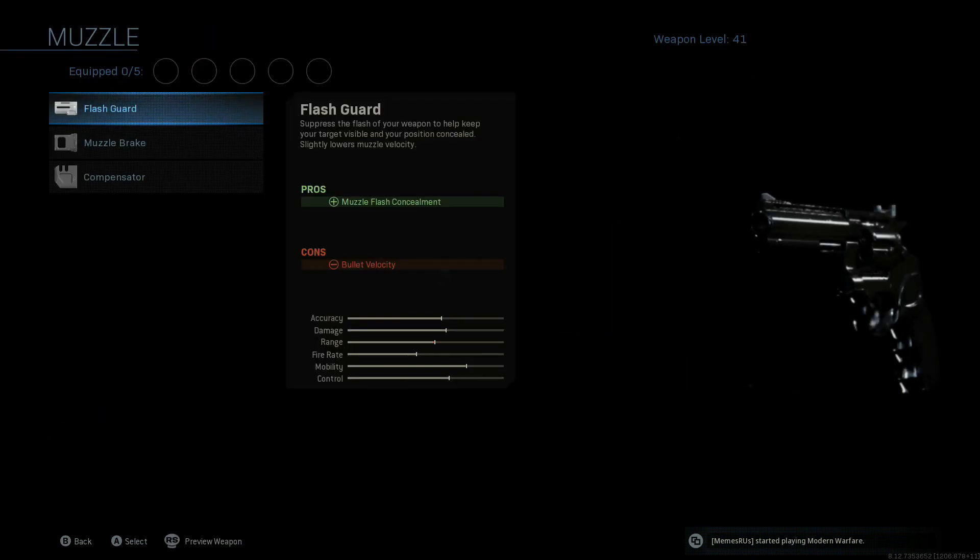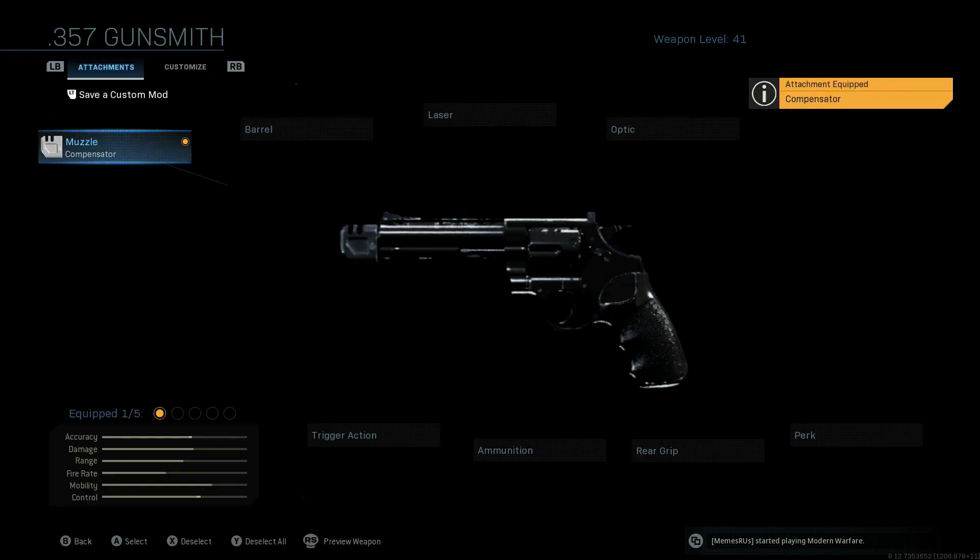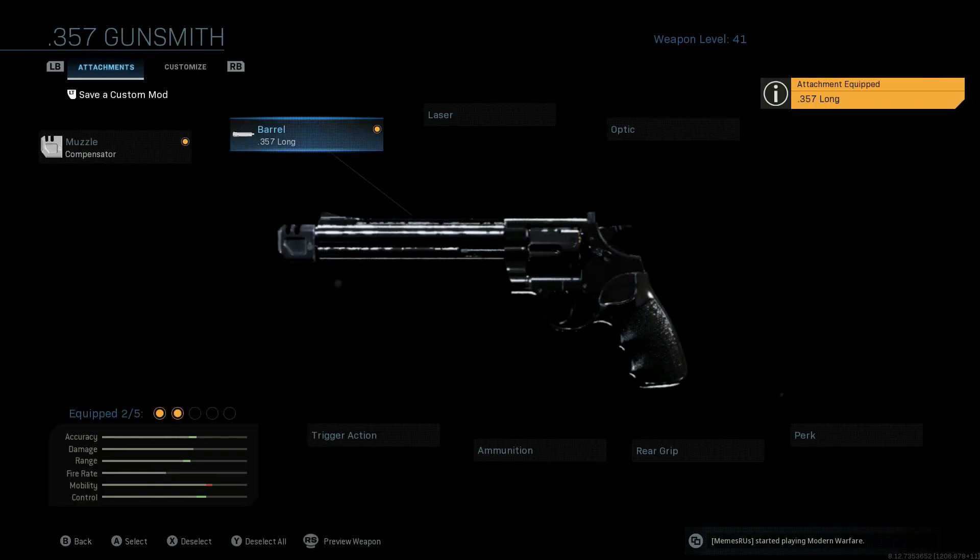We're going to start with a muzzle attachment and throw on the compensator. The compensator helps improve the accuracy and control of this thing quite a bit. Next we're going to go over to barrel and throw on the longest barrel, similar to what we've done with the Snake Shot variant of this weapon.